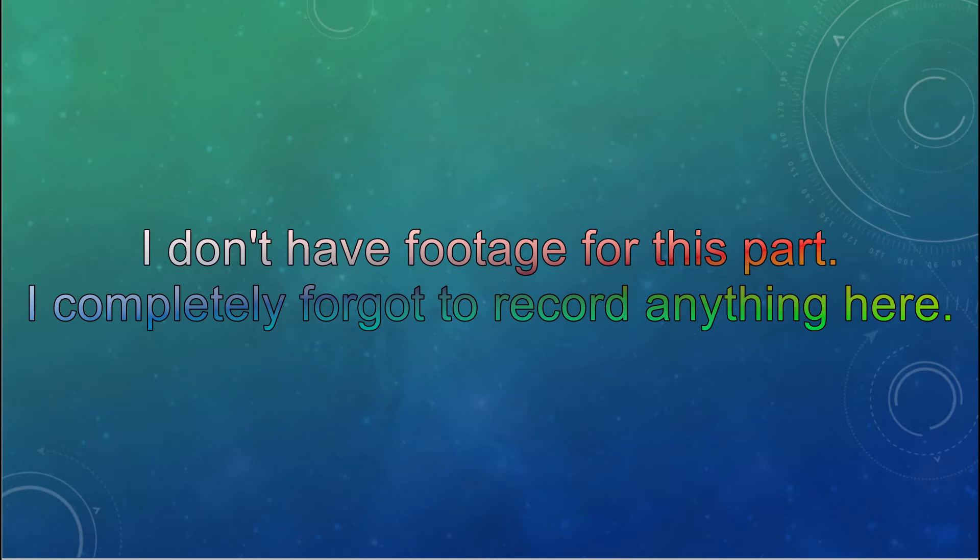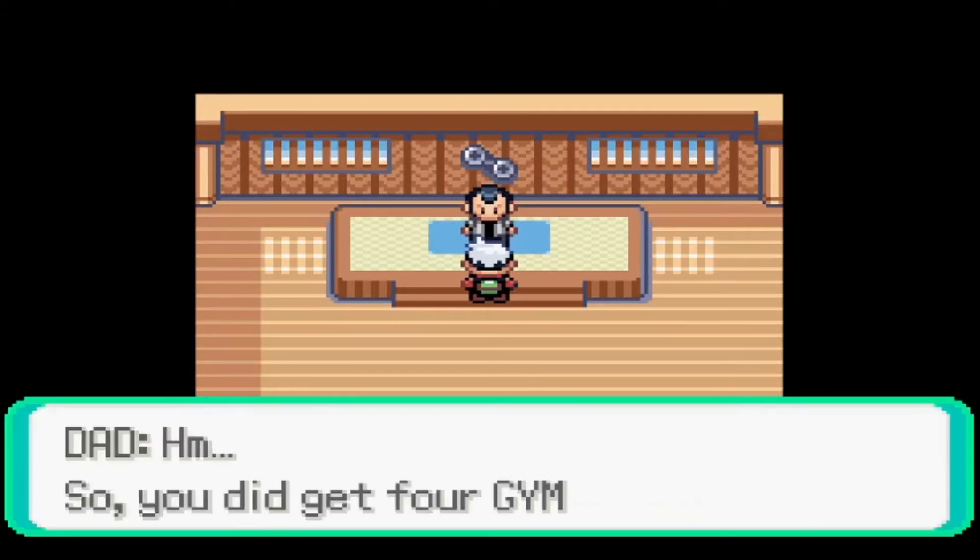After the battle, I grabbed Solrock, Machop, and Swablu out of my box. I entered the sandstorm area on Route 111 and encountered a Trapinch — I immediately replaced Solrock since I'd rather have a Flygon — and started training my team up to level 31, the level of Norman's strongest Pokémon.